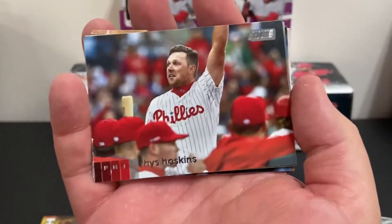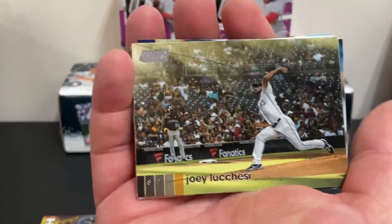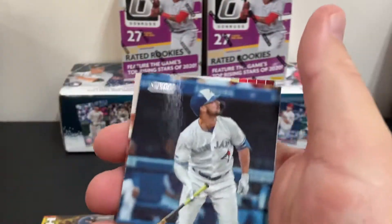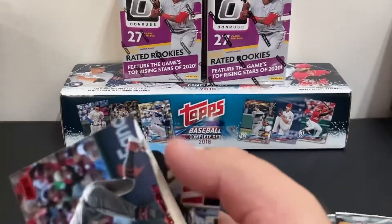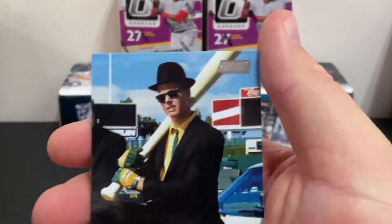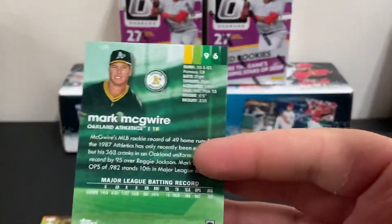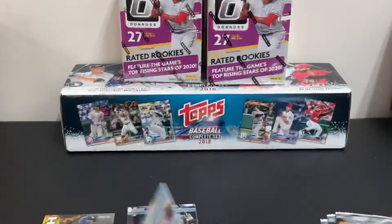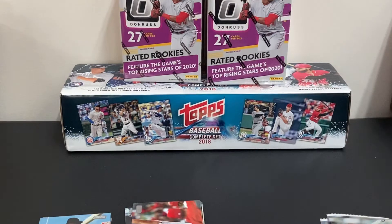Start off with a Rhys Hoskins, Joey Lucchesi, Randall Grichuk. This looks like a red Christian Walker — red parallel series. And a Mark McGwire. Wow, that's either a variation or a throwback look. I'm not sure if it's a variation, but it's a neat card to pull. I was a big fan of Mark McGwire in the 90s.